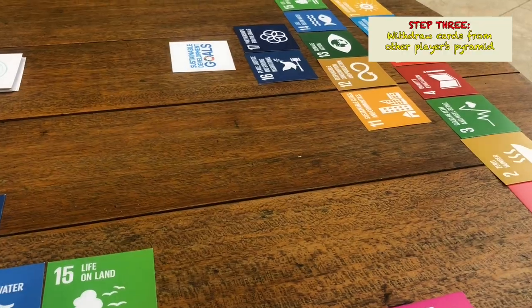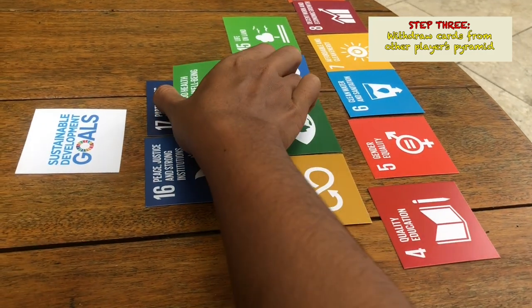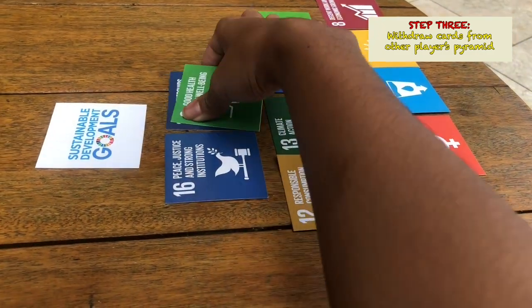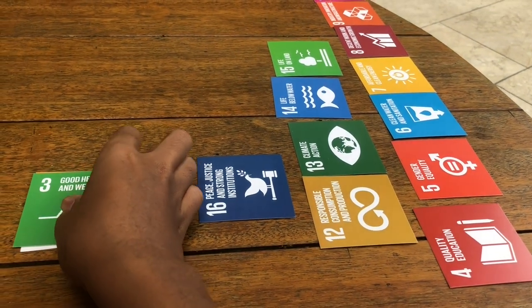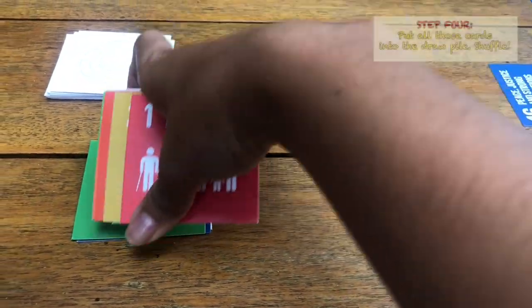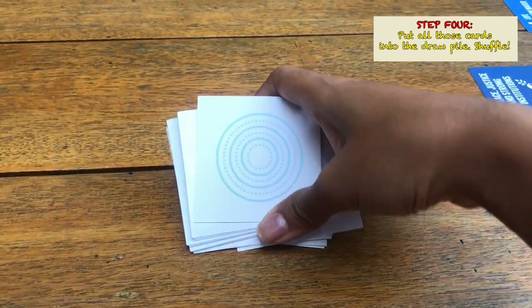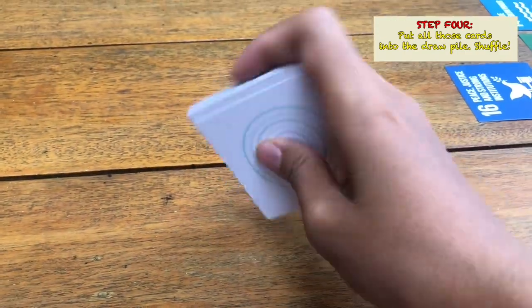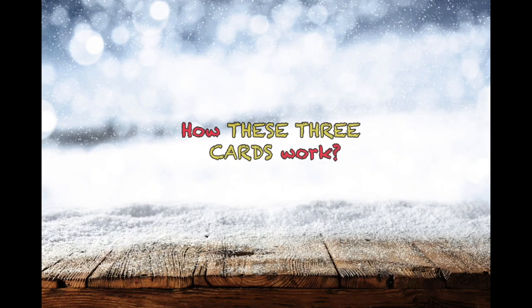Step 3: each player should withdraw 3 SDG cards and the SDG Logo card from the other player's pyramid who sits on your right. Step 4: after everyone takes 4 cards from the other player's pyramid, put all those cards into the draw pile in the center, and don't forget to shuffle again! Step 5: take 3 cards from the deck — so now everyone has 3 cards with them.